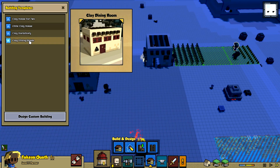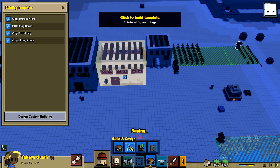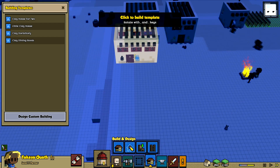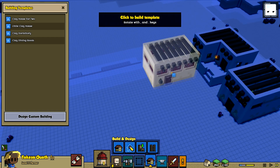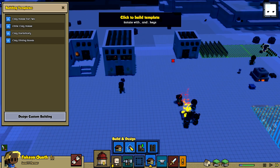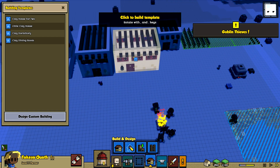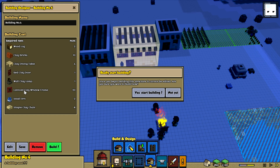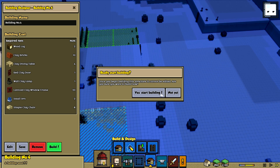For now I'm just going to carry on putting these pre-made buildings down. I feel like we need a dining room of some kind - a dining room would be very nice for these villagers seeing as there's no place for them to get together and eat. After some deliberation about placement, we settle on a spot. The requirements include a small urn, a lattice clay window frame, 20 clay wall lamps, and loads of other stuff. Let's start building.